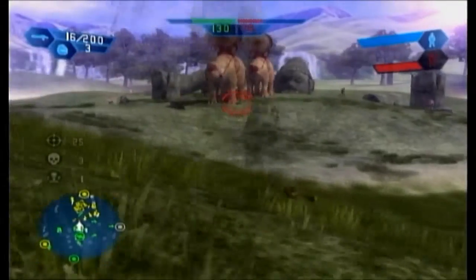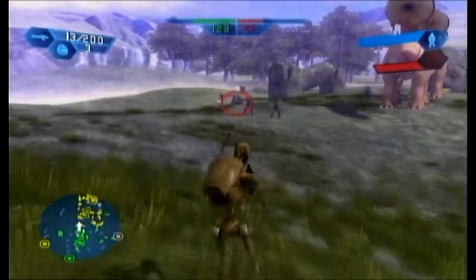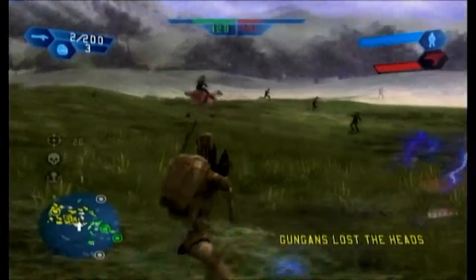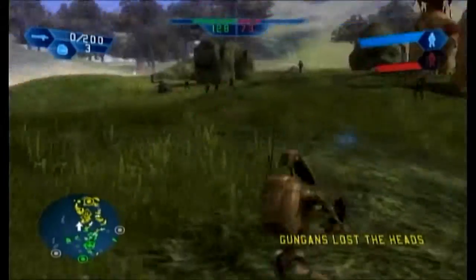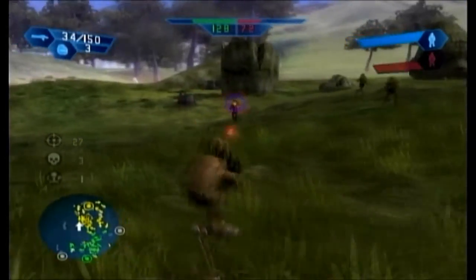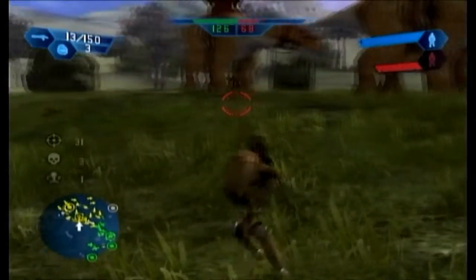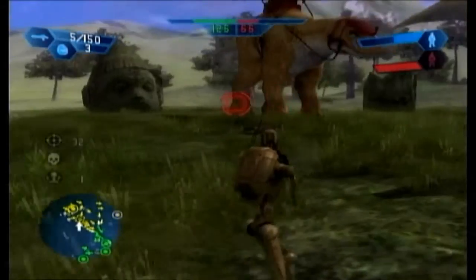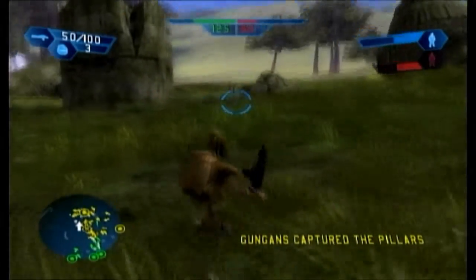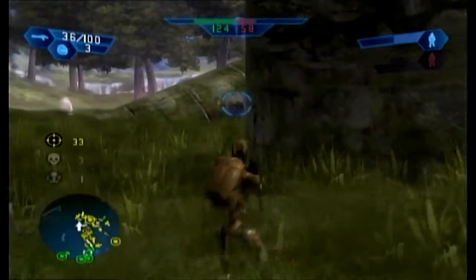I'm pretty sure all they have right now are grenades, and it won't always be this way. Now I'm in, and it shows you their health in the top right. This is their main command post, so this is going to be the most heavily filled command post — this is where all their stuff is going to be.